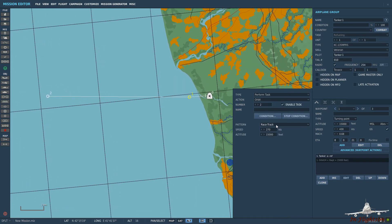You can see we have racetrack pattern or circle pattern available. I prefer racetrack - it's easier to form up and refuel if it's flying straight and level rather than in a constant turn. Airspeed, let's pump that up to 350 knots. Altitude, 15,000 feet is what I want the tanker to orbit at.